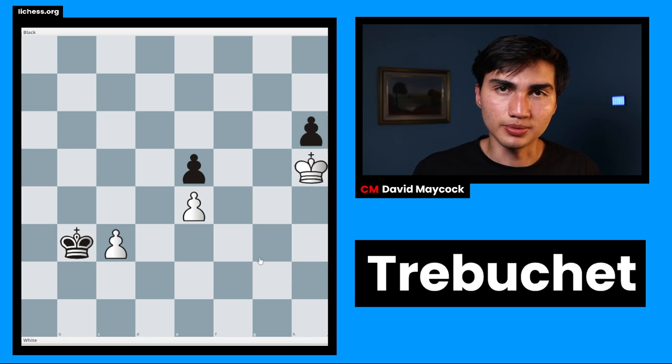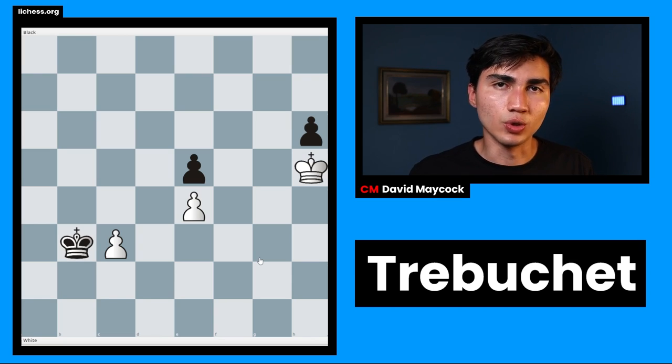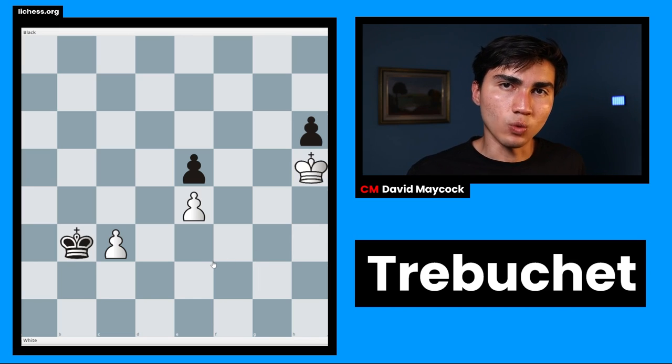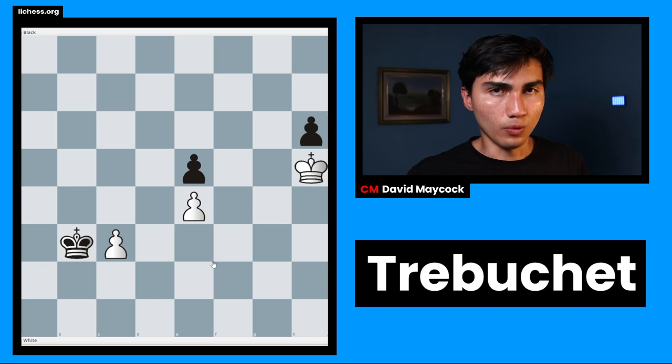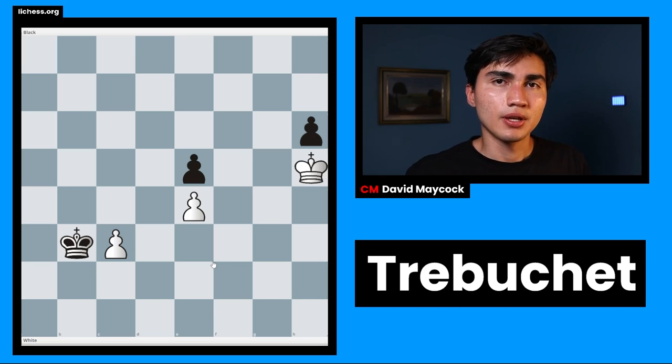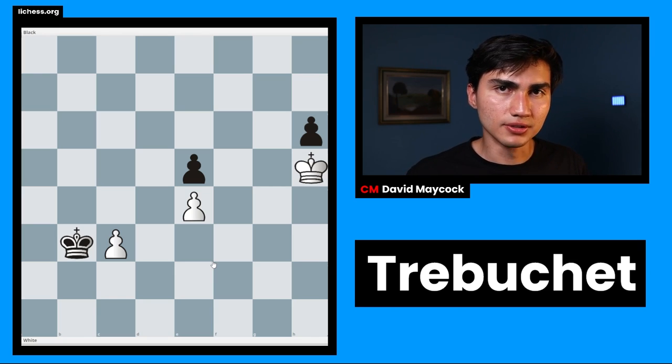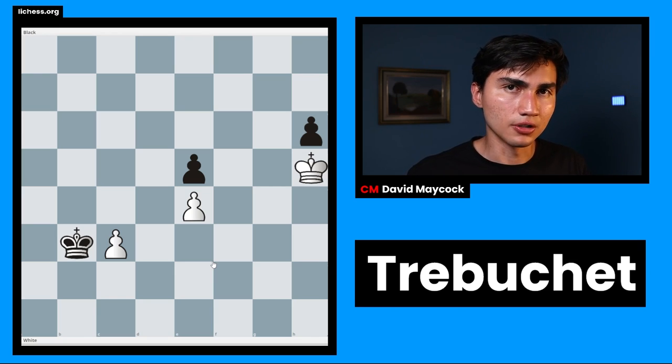Now that we know the core concept of Trebuchet, it's easier to evaluate some endgames, such as this one. In this position, it's white to play, and I want you to answer the following question: with best play from both sides, what will the result be? White to play — is it going to be a win for white, a draw, or a loss for white?